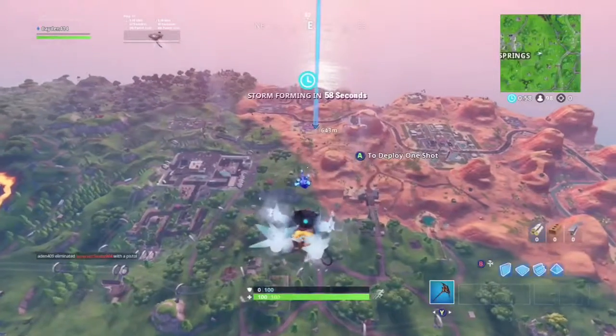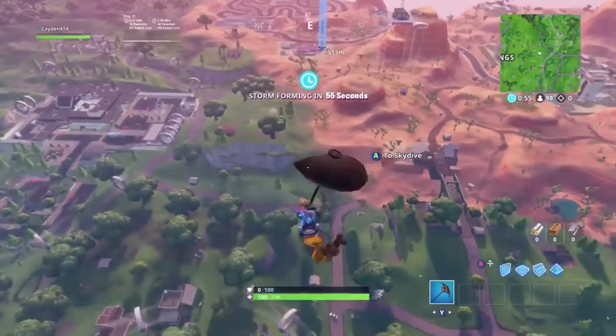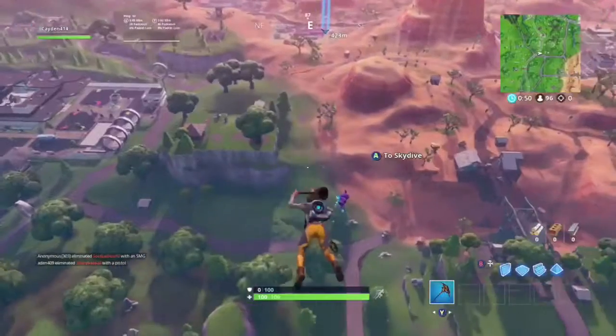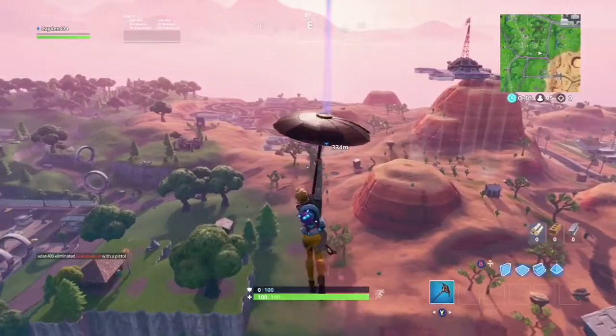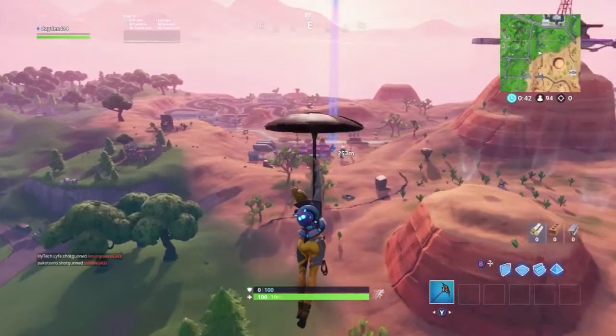So here we have Fortnite challenge number six. You have to use the yay emote at an ice cream shop in the desert. I forget the name of the ice cream shop, but it's the pink building ice cream shop right over here in the desert — that's at my marker.